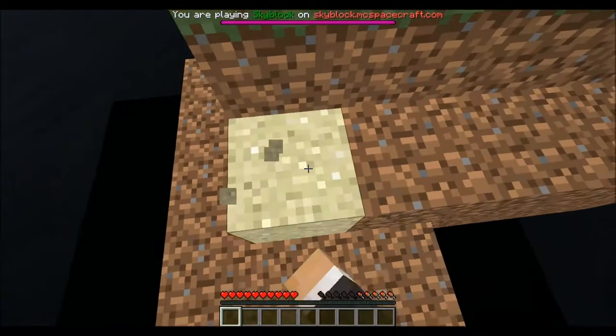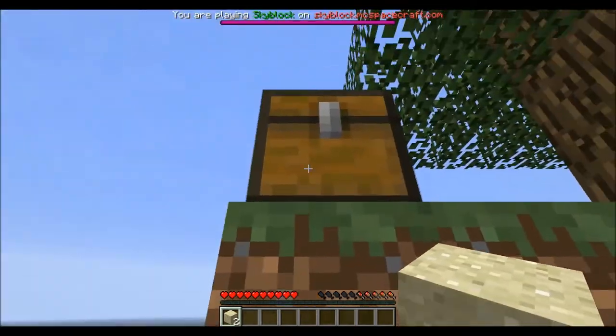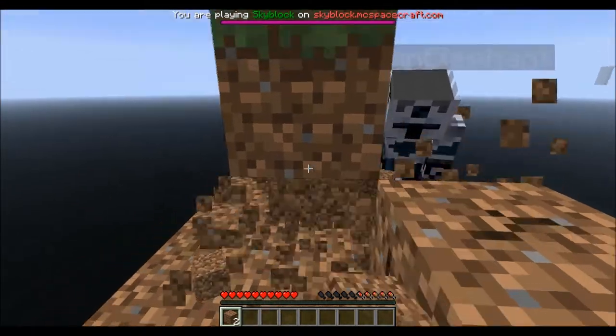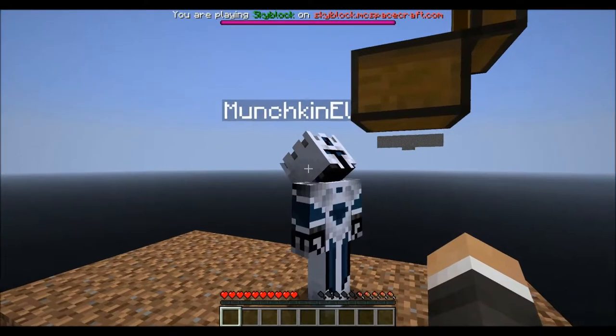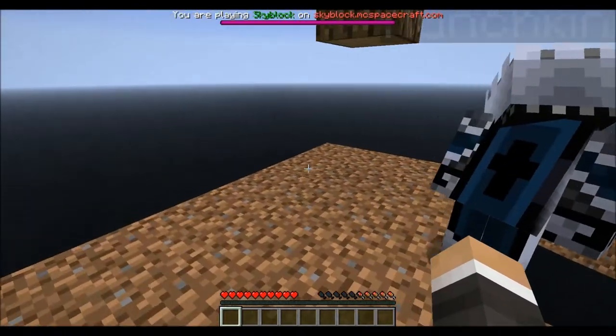There's a piece of sand here, just randomly in the middle. I already have two pieces of sand. Put stuff in the chest also so you don't always carry it around with you. We saved about all the dirt — 48. That's not bad.